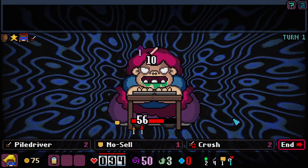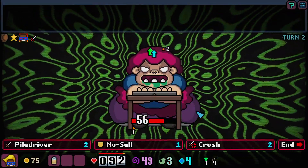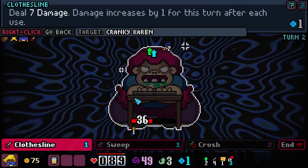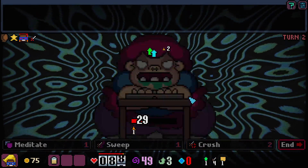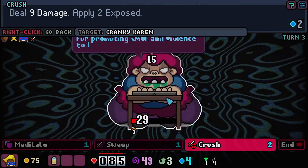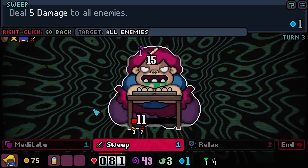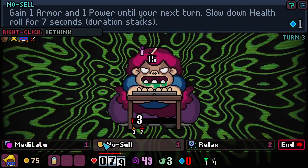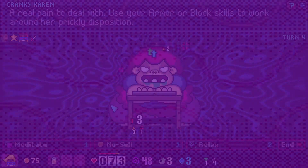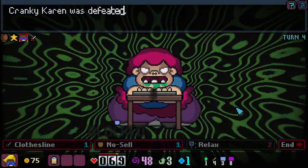Deal 6 damage — damage increases by 1 for this turn after each use, so we will definitely do that. No Sell, use that. And we will clothesline again, then diminish. We have 1 block — I think this is what his shield looks like. 1 armor, 1 power — definitely give me that. We'll pal-driver her and clothesline her, then end the turn. I don't know why I blocked, but this game does remind me a lot of Backpack Hero. I think we clothesline, because that keeps doing more damage over time. We sweep and end the turn, just taking the 15 damage. We'll meditate, and then clothesline her. There we go.